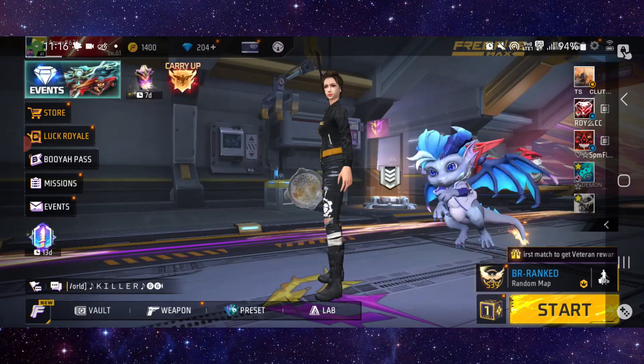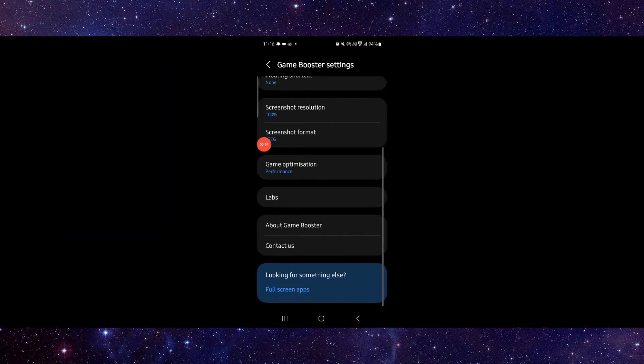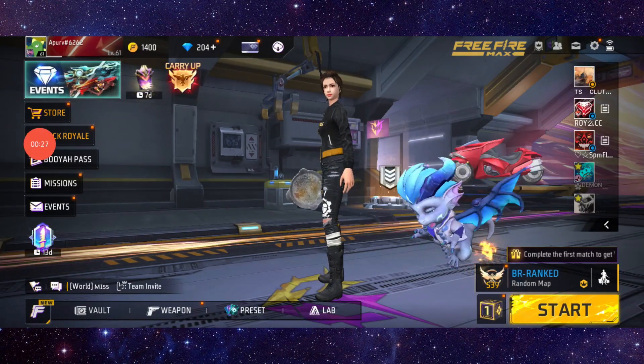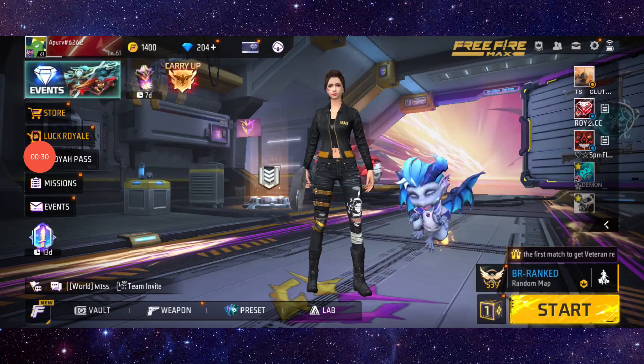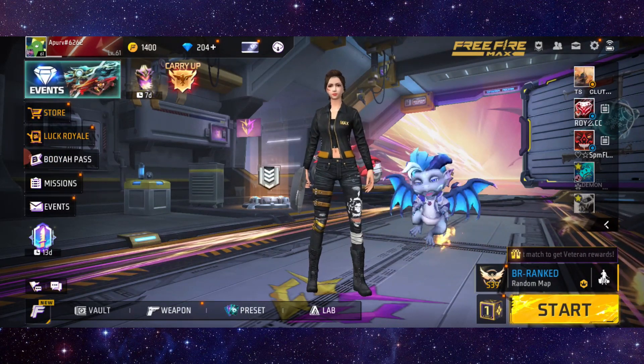Go into your game settings, then go into the performance mode. After going to performance mode, open it and it would be fixed. This is how to fix the Free Fire app download retry problem.